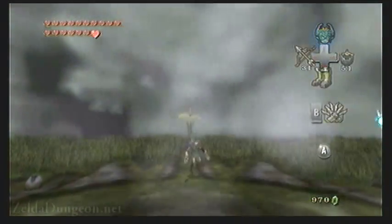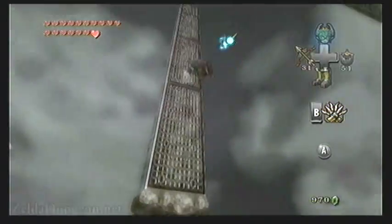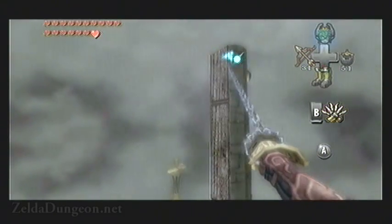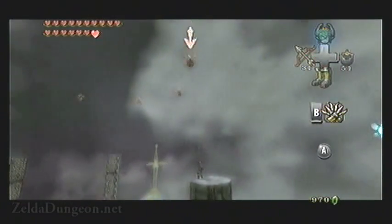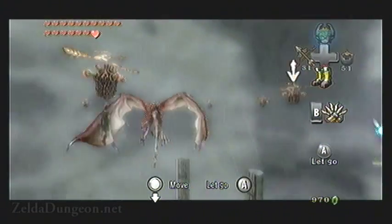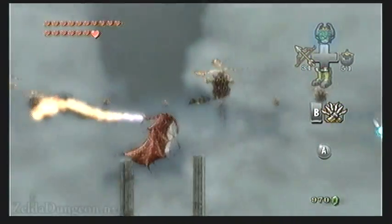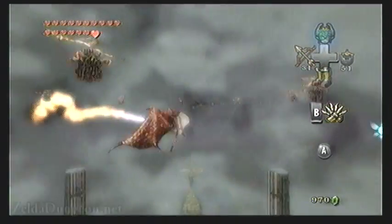Once you regain control, you want to quickly begin scaling the pillars and going back and forth, finally latching onto the highest point you can. Once you're at the very top, you'll be able to climb up and latch onto the closest P-Hat. At this point, Argarok will move into the center, and after a moment it will blow fire at you. The trick to beating this part is to face towards the next P-Hat, Z-target the next P-Hat beside you, and continually use the double claw shot. This will allow you to stay ahead of the flames as Argarok slowly rotates towards you.